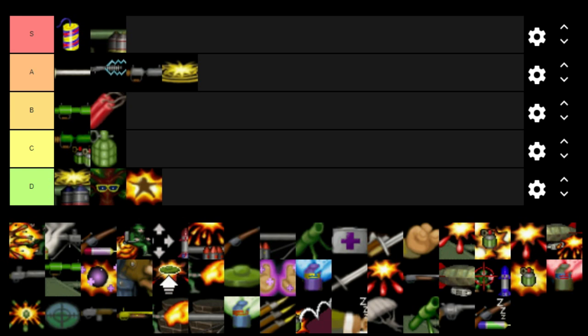Next up is the Suicide — you guys know my thoughts on this one. It's just pointless. You get 50 damage from it, which is not more than a TNT, and losing a pig is such a huge thing in Hogs of War. You want to get that survival bonus as much as you can in single player, and Suicide goes against that completely. It's a last-ditch attempt at dealing damage, maybe fun for players new to the game, but it definitely sits in the D category.